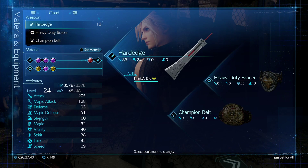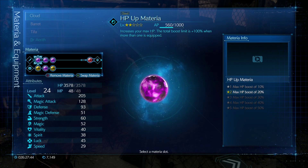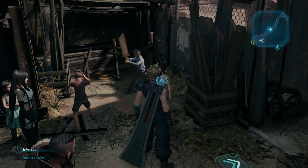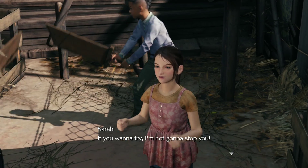In terms of setup, I'm strongly going to recommend the Hard Edge weapon here. We are going to be needing to use the ability from the Hard Edge weapon and you cannot do so unless it's equipped. I've also put a couple of First Strike materia onto Cloud as well, just to help us out as we get started initially.